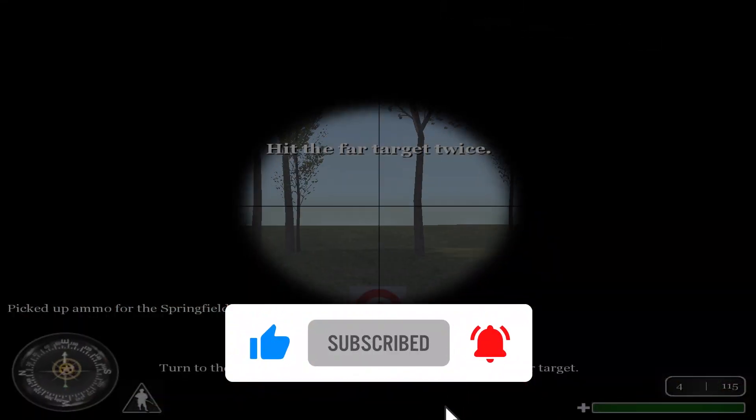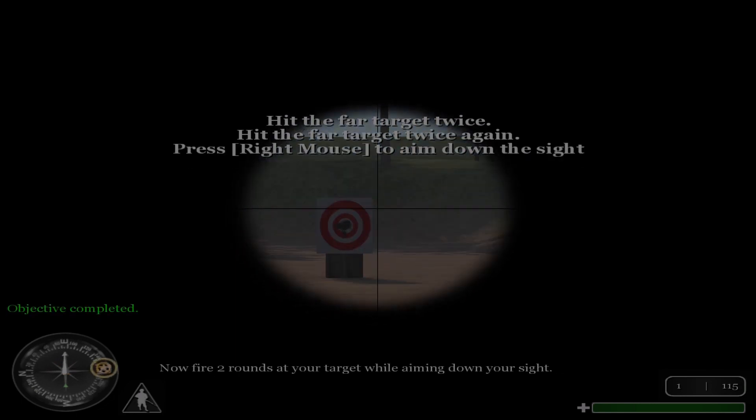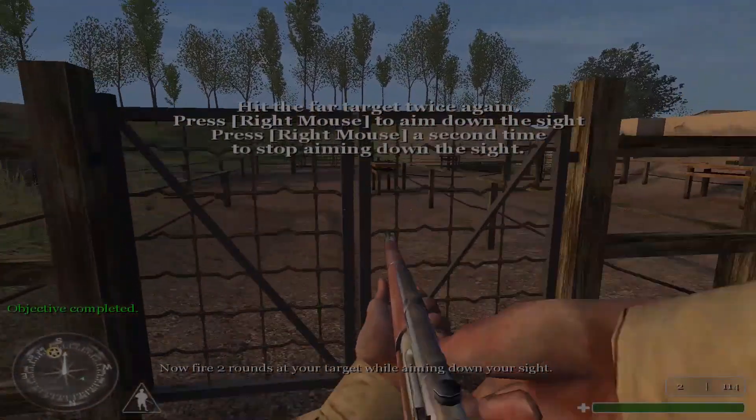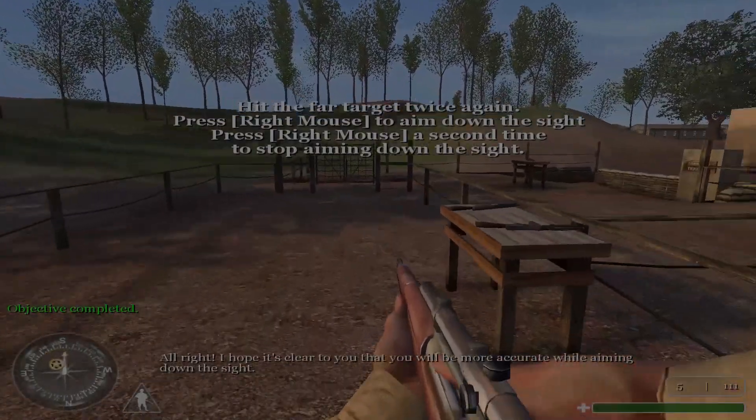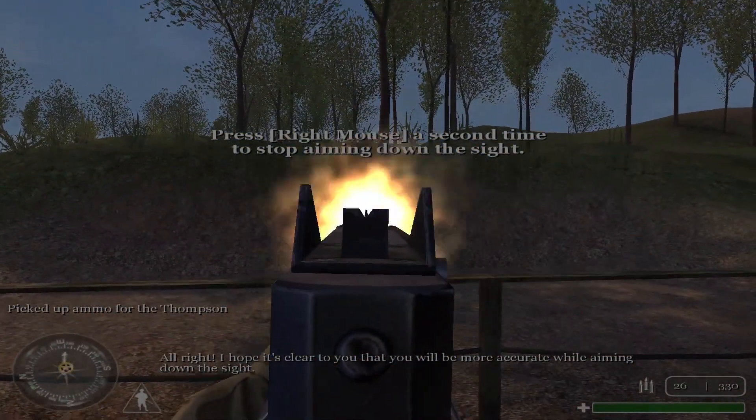Turn to the left. Move to the fence and fire two rounds at your target. Now fire two rounds at your target while aiming down your sight. I hope it's clear to you that you will be more accurate while aiming down your sight.